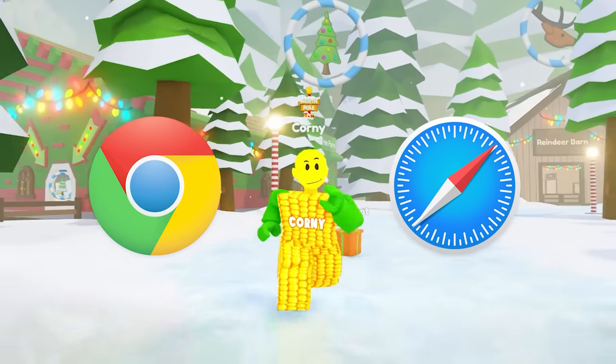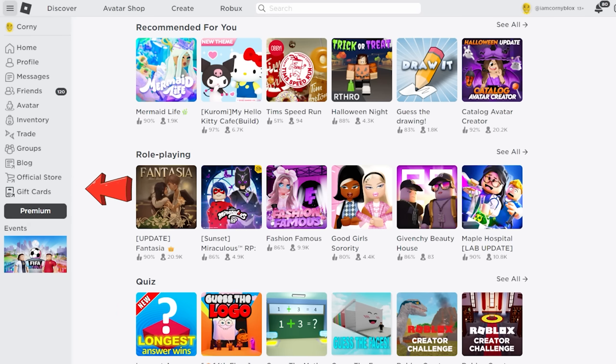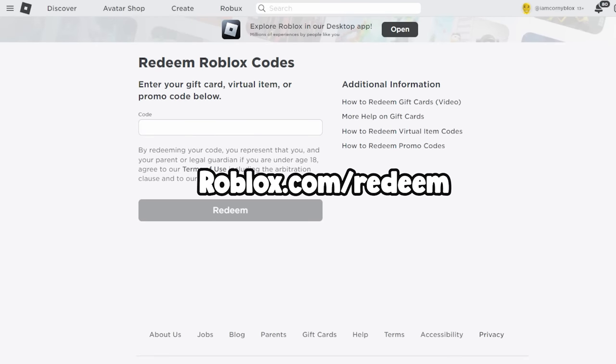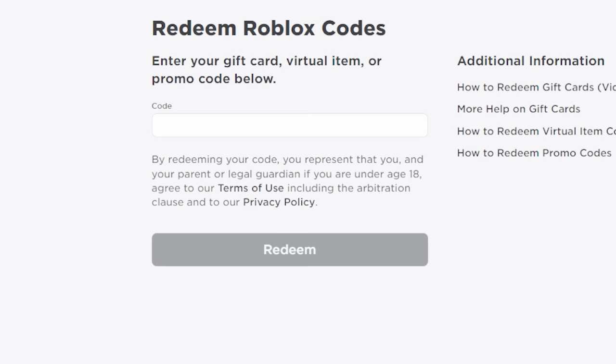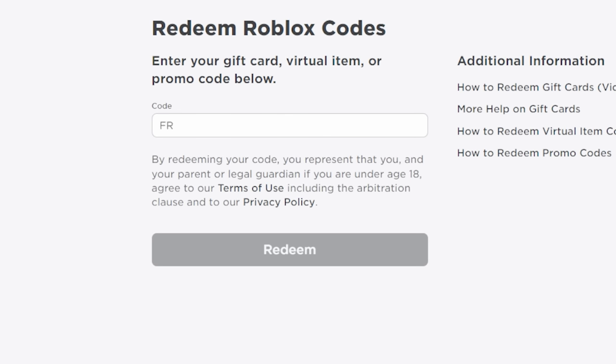To get the new upside down Santa hat, you need to open Roblox on your desktop browser or a browser app on your phone. Click the gift cards, then click 'Redeem Card,' or simply type roblox.com/redeem. Now go ahead and type 'free target santa 2022,' then click Redeem.